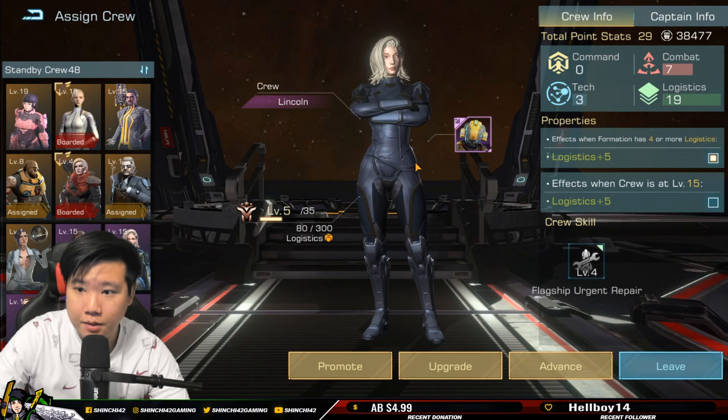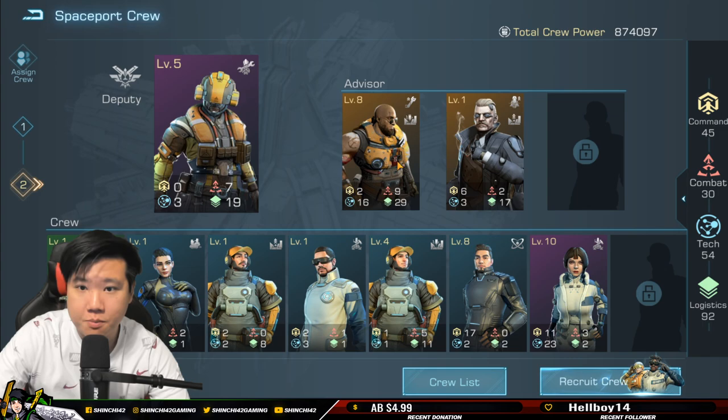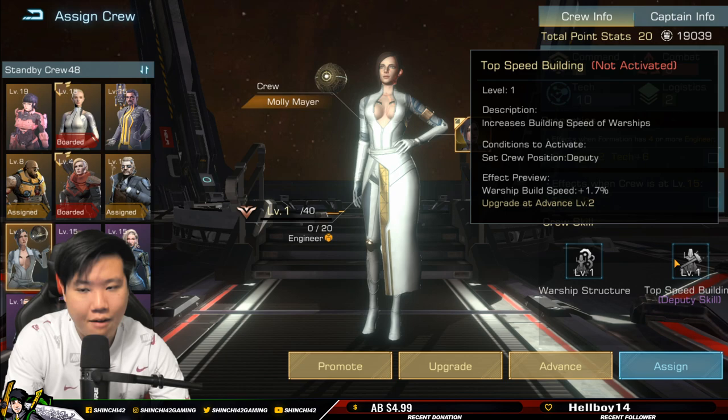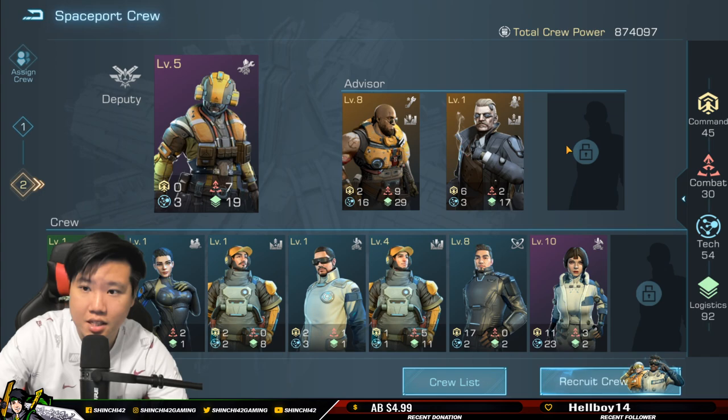I'll bring back Senwentao and assign him to the battle crew. Molly can go into my development crew — I need to make some changes. She'd need to be in an advisory role. She's kind of worth it if you want that warship build speed, but resources are a consideration too. I'll probably not use her until she's higher level or I open a third slot.